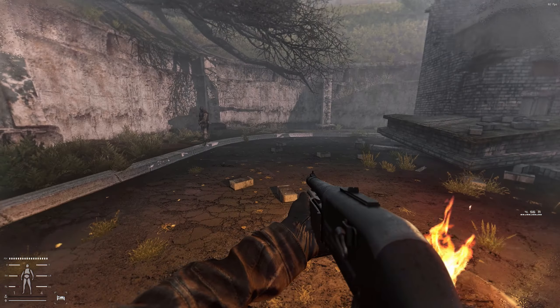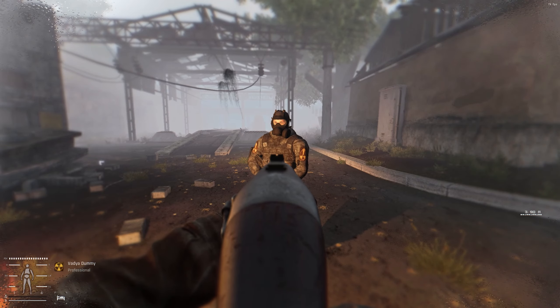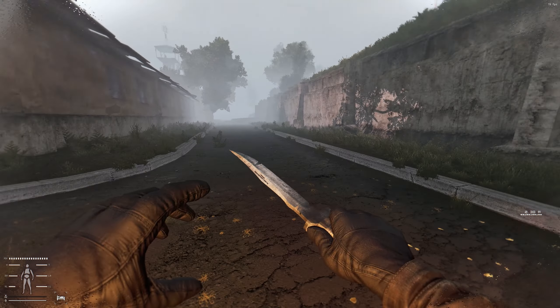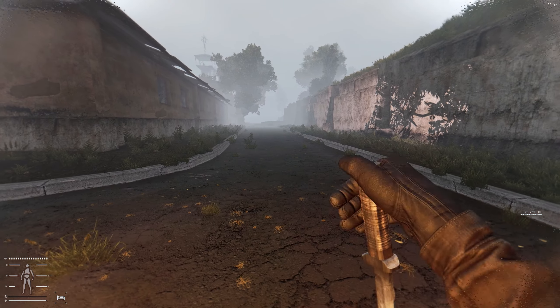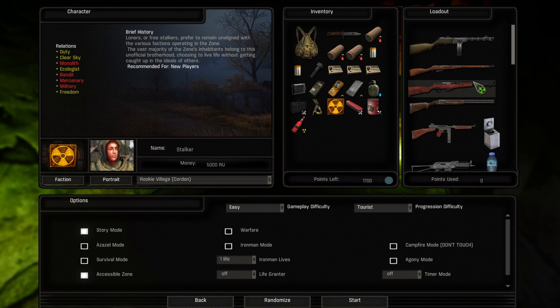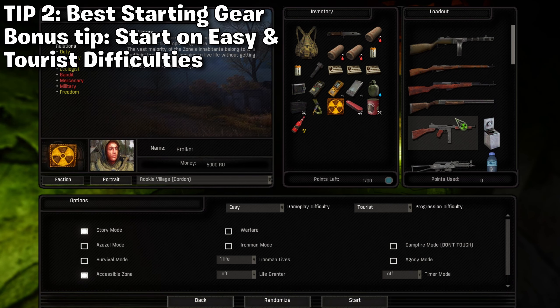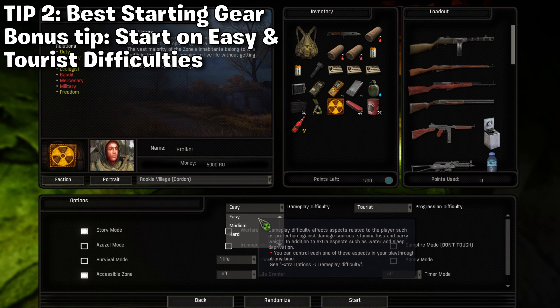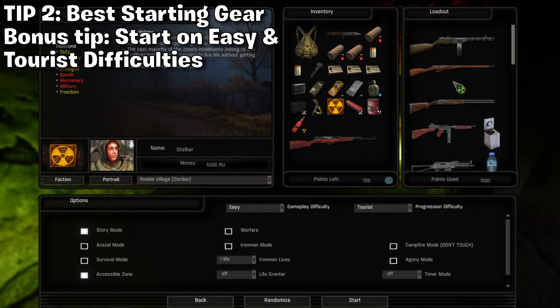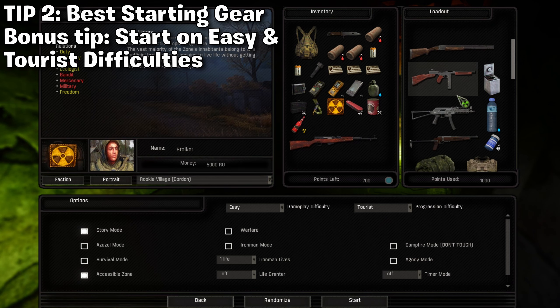But if you play through the main story mission to the very end and all the other campaigns they give you, you will unlock these three factions by yourself — you will not need the codes. The next tip is for starting gear. In my opinion, you should be getting a long-range weapon and a short-range weapon if you can.